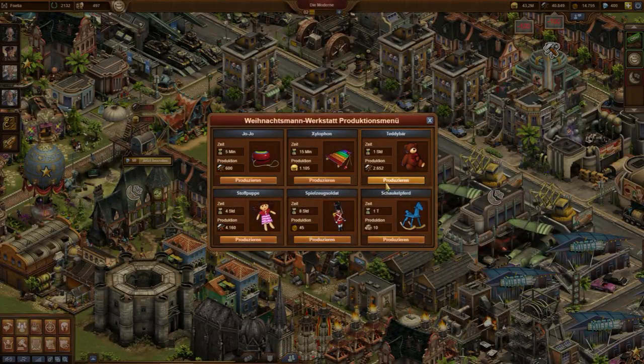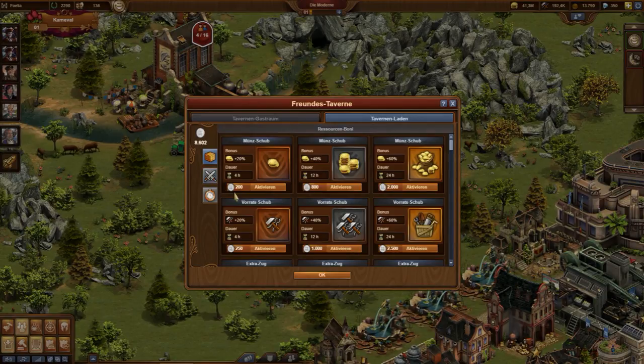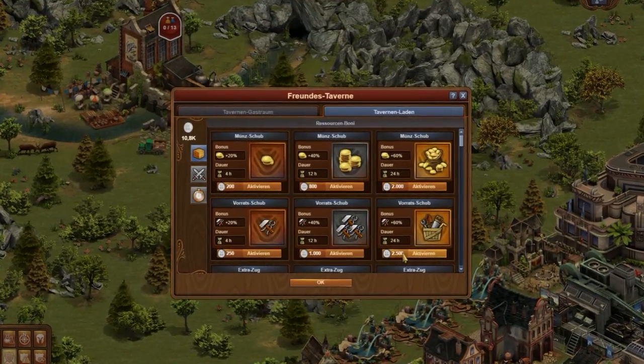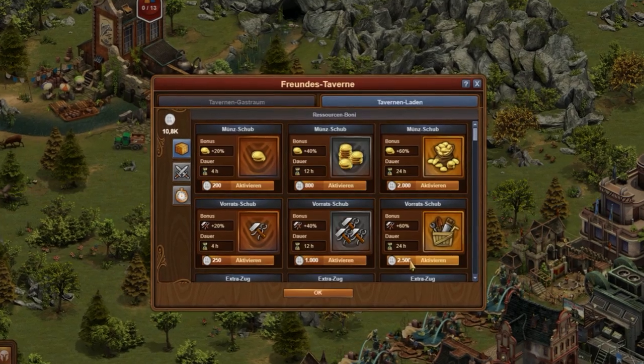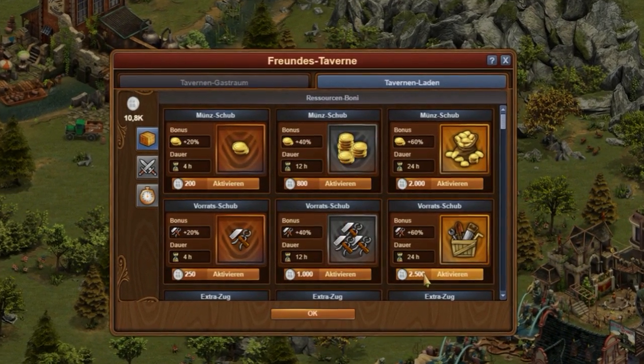Existing event buildings which produced goods or forged points before can temporarily be used to produce supplies. This is a good idea for a short time to solve a severe problem. Much better results come from investing some silver coins for buffs in the tavern — adding a 60% production bonus for 24 hours helps. Also, buffs from the inventory do the same.